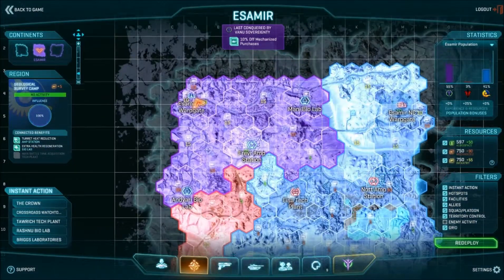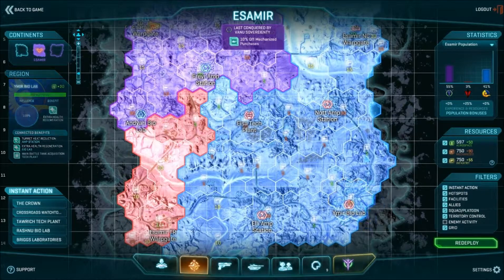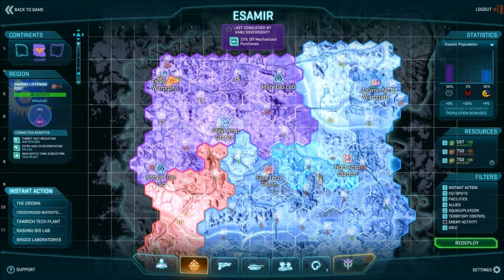Like for this, we're able to get turret heat reduction from the amp station, which is this one we're getting it from. Extra health regeneration, which is from the biolab right here and here. Which is kind of like double. That's what we're getting from this.